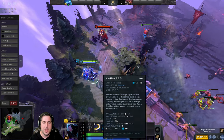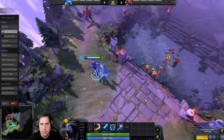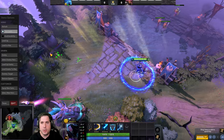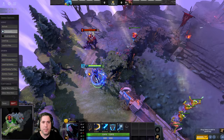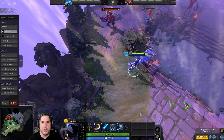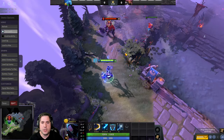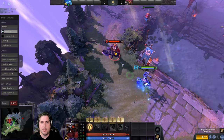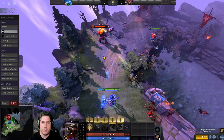Plasma Field is a skill that comes out from within your vicinity around Razor. An important thing to know is that it moves with Razor. So you can time it — if you hit someone you're only hitting them for partial damage if they're close, because the further the ring goes out, the more damage it does and the more slow it applies. So you can actually move and position yourself so that you're hitting the target on the edge of the ring to maximize the effect. If a target is running away, you can position yourself to hit them right at the edge of the skill.